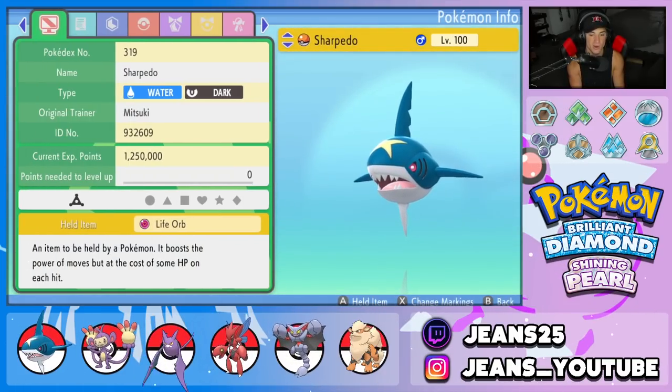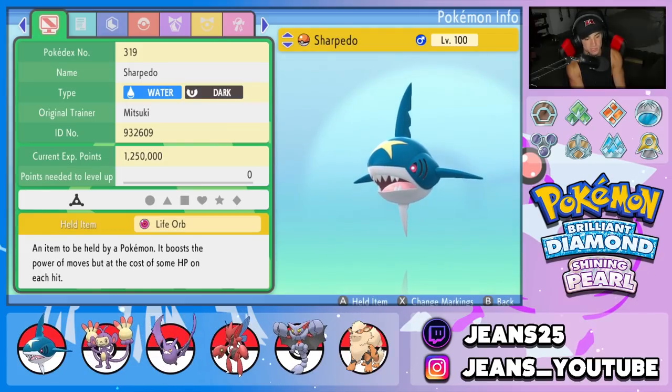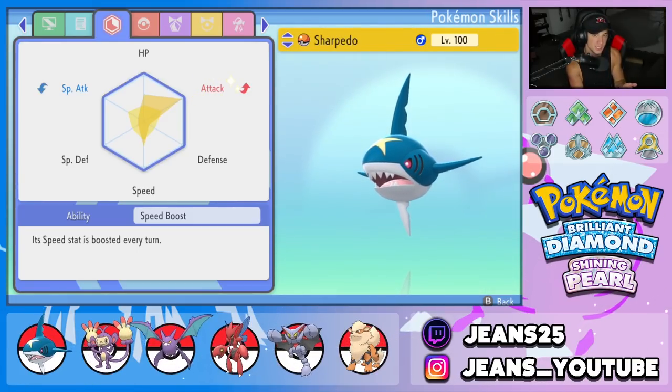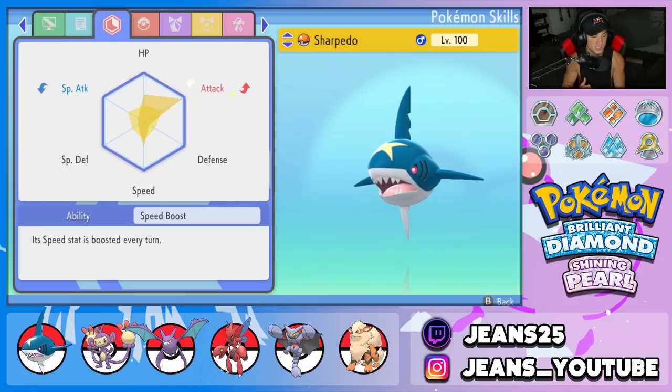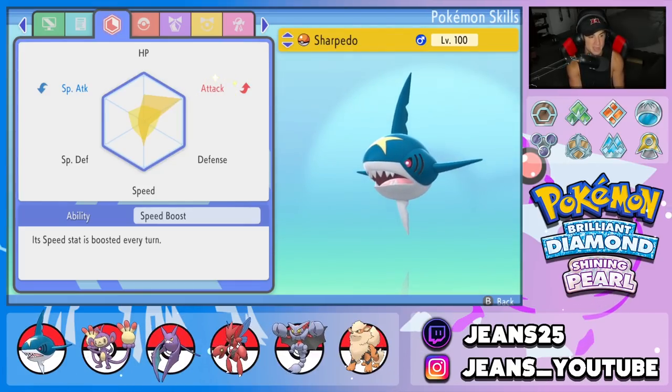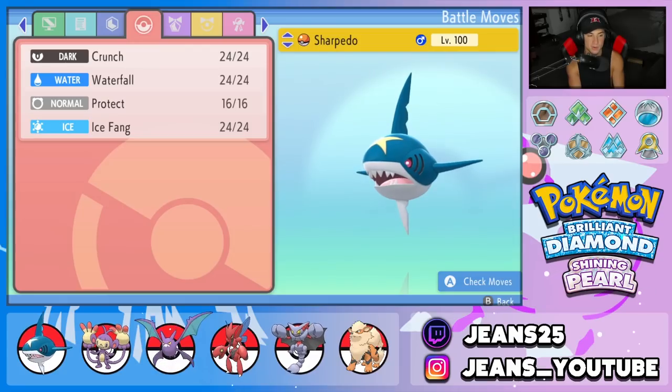Just look at him — he's got four fins coming in at all angles, looks so dope. His design is absolutely amazing. His typing is really cool too: he's Water and Dark typing, and we gave it the Life Orb as item. His EVs are fully invested into Attack, a little bit in Speed and a little bit of HP. I didn't want to fully invest in Speed because he has Speed Boost as his ability, which gives a plus one Speed boost at the end of every single turn.